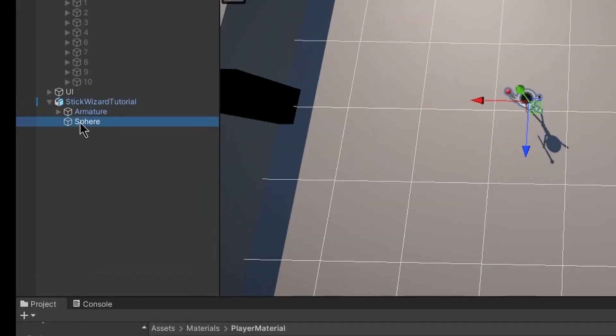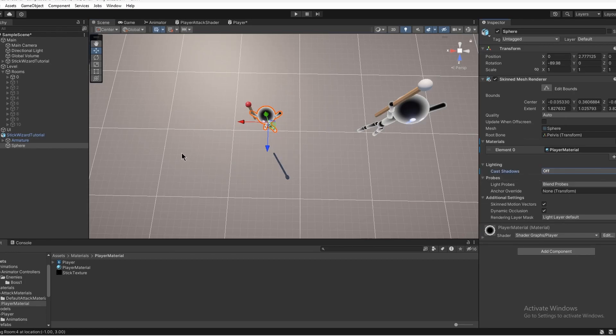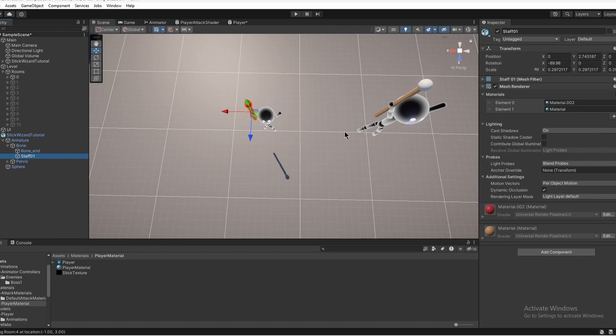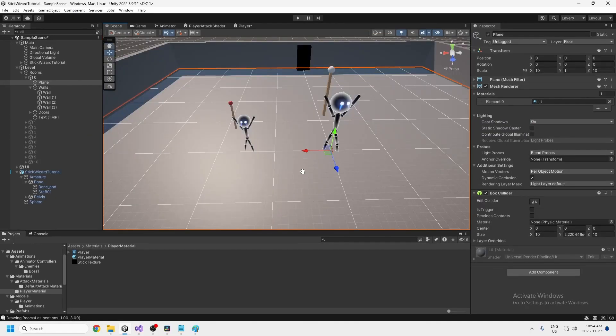The sphere is his actual body — the model has the armature which does the animations. We just want to turn cast shadows off; we're not going to be casting shadows around him and if we did they're too hard and kind of ugly. We're not going to be casting shadows at all for our game. Go into the armature as well, and inside the bone there's a staff model that's also casting a shadow — turn that off too. No shadows from the character.